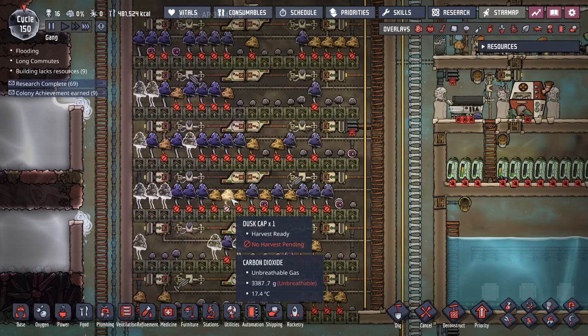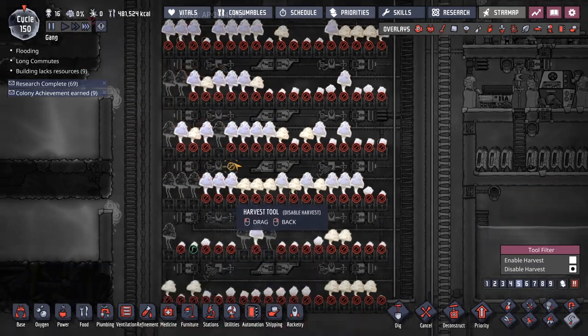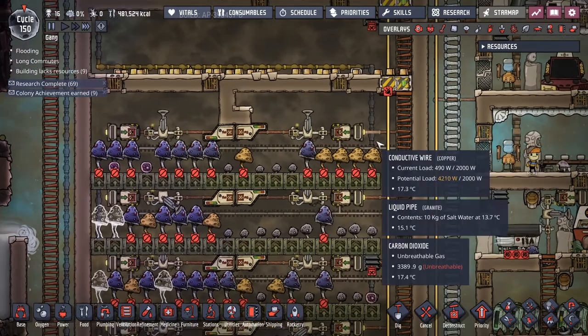Set them all to not auto harvest. You can see these are a few that the auto sweepers planted. That way the dupes don't try to run in and keep the door closed.